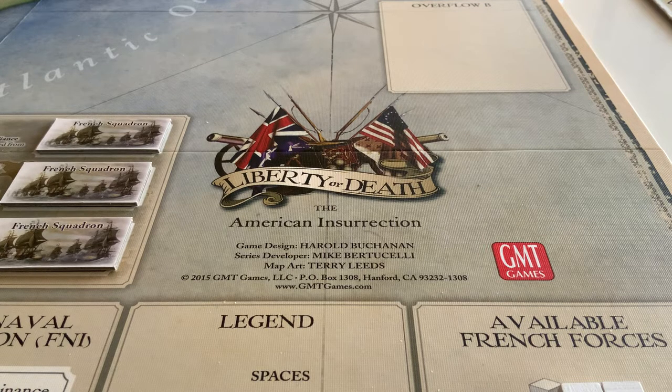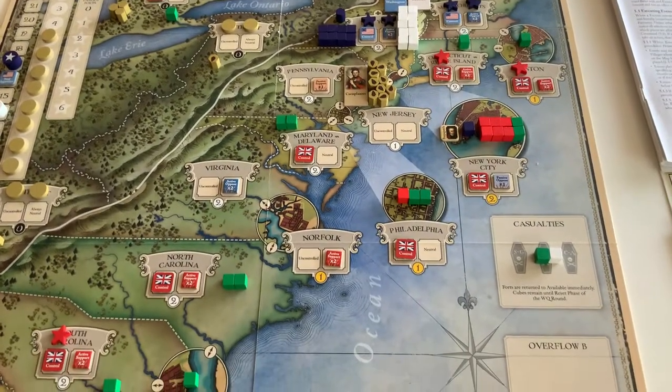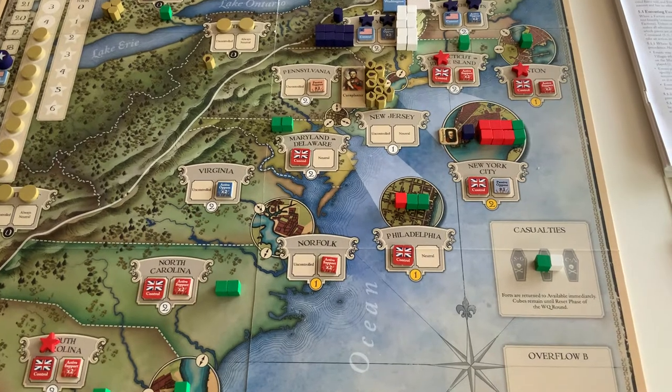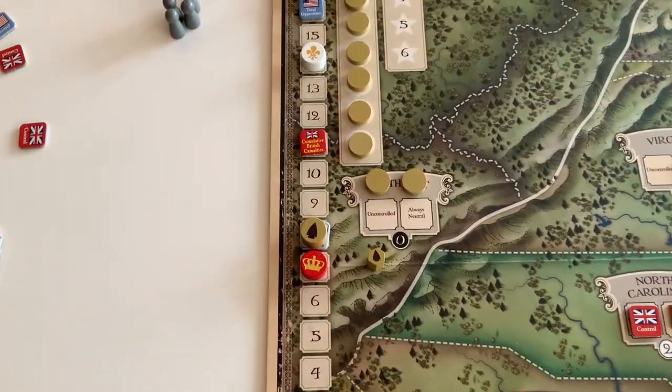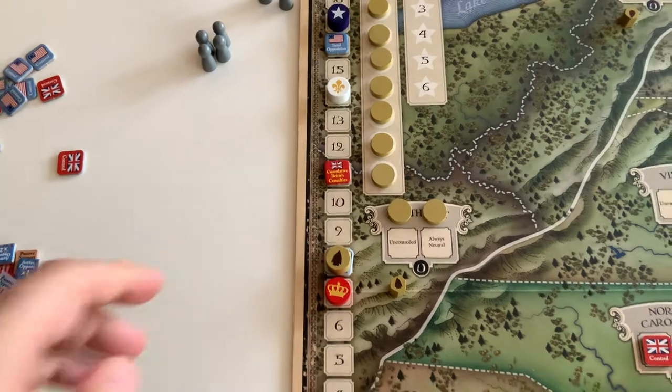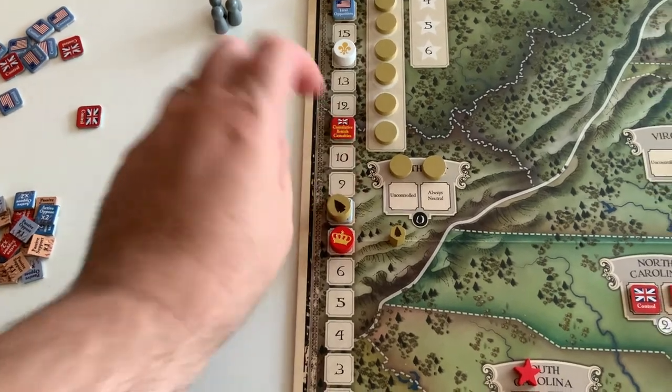Hello again, and welcome back to our Nullitaire playthrough of Liberty or Death. Nullitaire means we're playing with zero players — all the bots against each other. We're about five cards into the year 1779. This is the state of the board right now. I have a quick correction from the last session: there were some casualties I forgot to update. Cumulative British casualties is now 11, and cumulative Rebellion casualties is at 8.